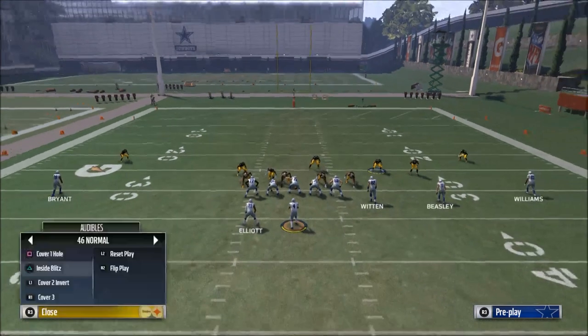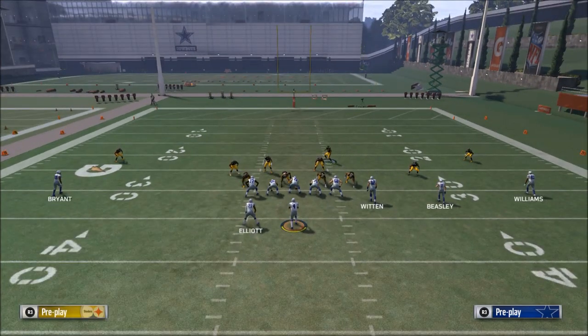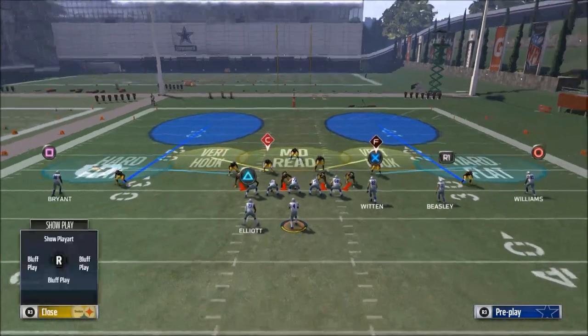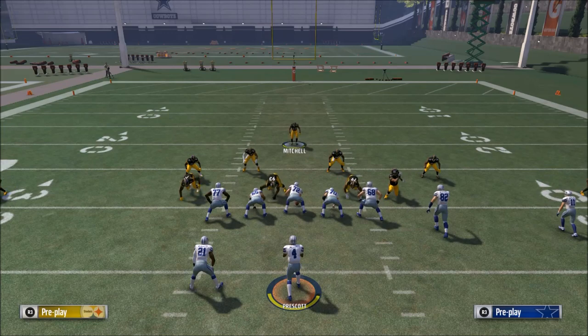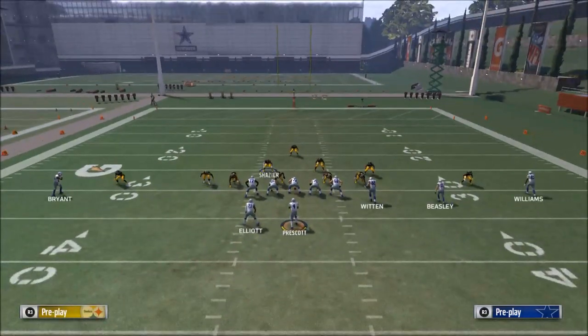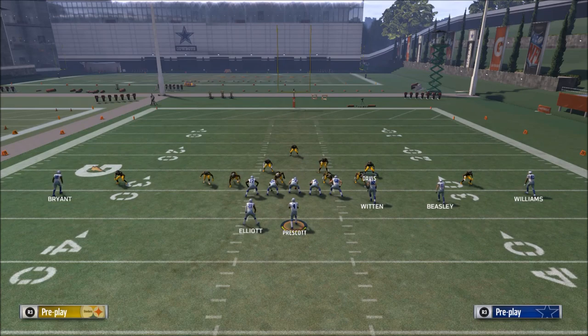Another option saves you a few steps. The only difference is: pull Harrison out and put him in a flat zone, bring Davis down and put him in a flat zone, then blitz these two linebackers.